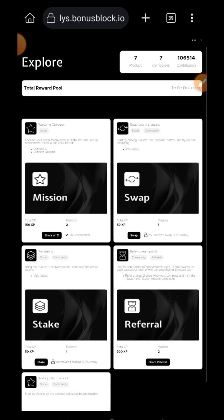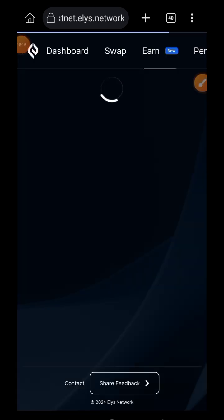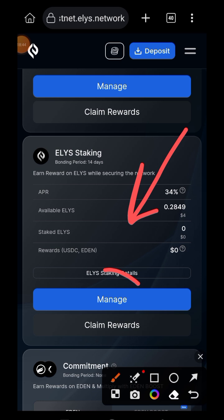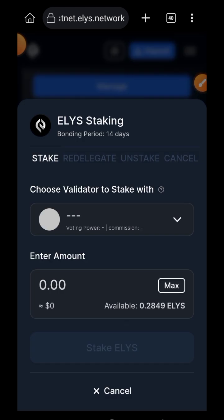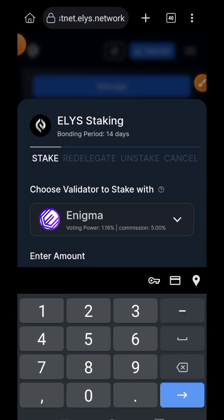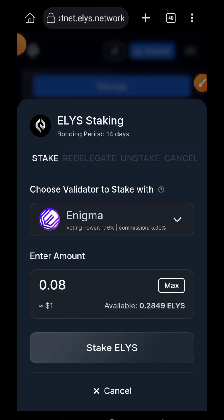Next, move to the stake mission. Tap on the stake button — the mission here is to stake Ellie's. I'll be interacting with the Ellie's card only, so tap on Manage. Tap on the dropdown and choose the validator you want to stake with. I'll stick with the first validator, which is Enigma. Enter the amount of Ellie's you want to delegate to Enigma, then tap on Stake Ellie's.